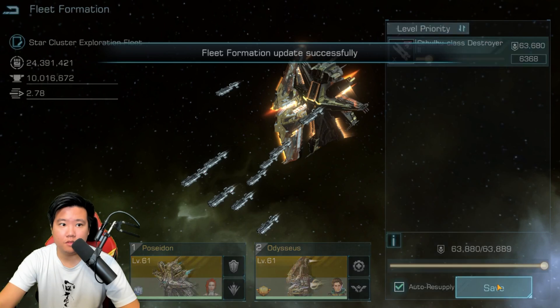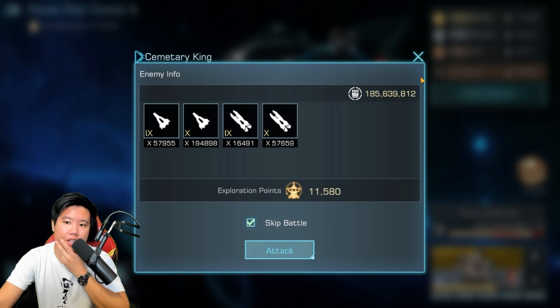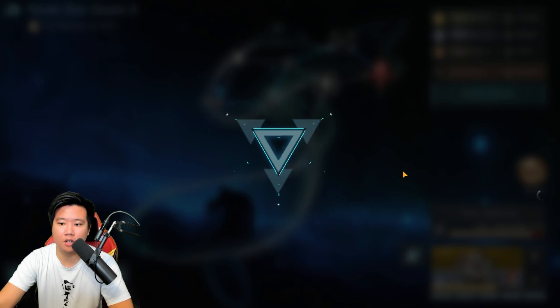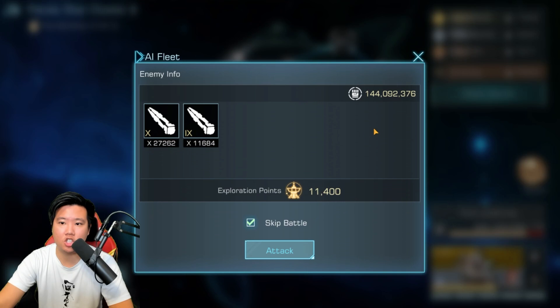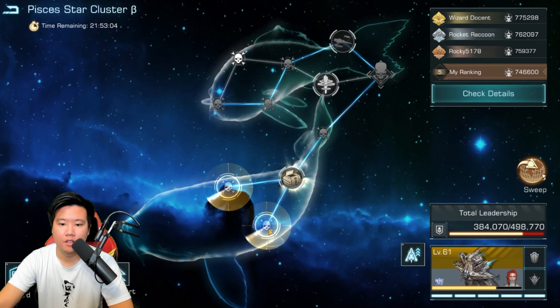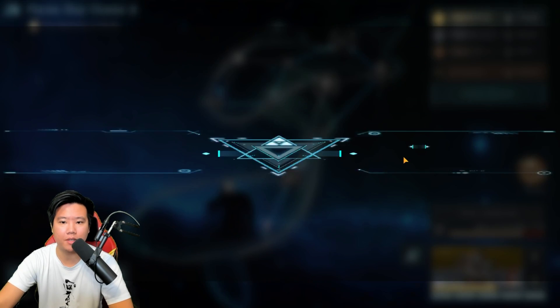Let's switch the fleet and battle. I think we can hit one more — we'll probably lose on this one but let's try. Oh, we won — that caught me by surprise! We're going to use this as a meat shield. Moving on to 184, I don't think I can beat this even with my main fleet, so I'll use it as a meat shield. I still beat it with my second fleet — very surprised!